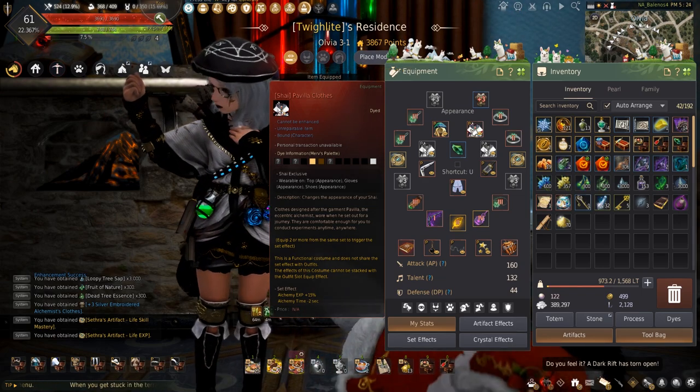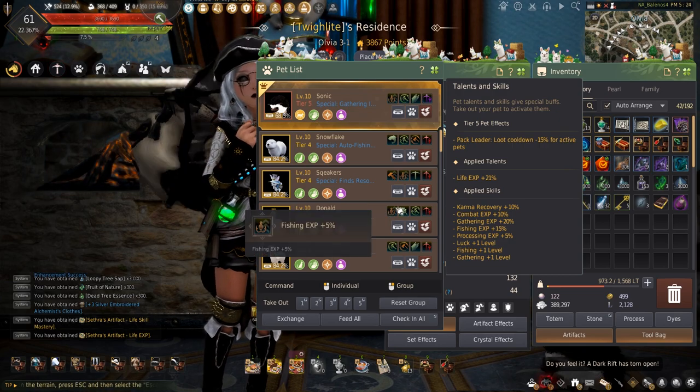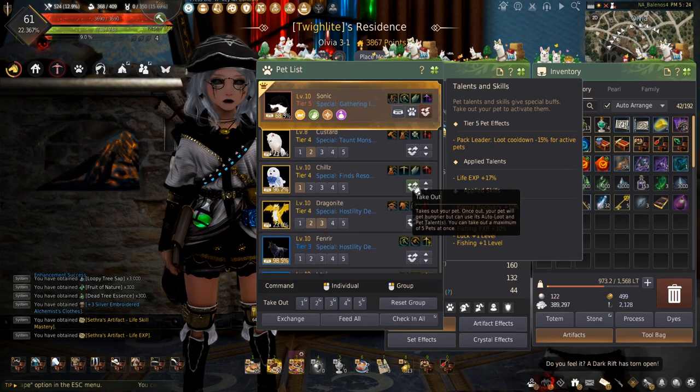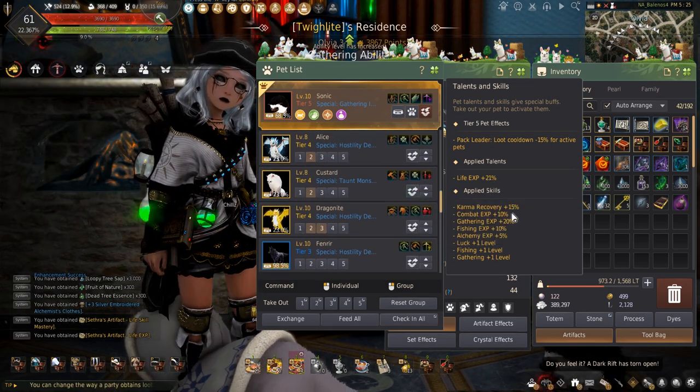I'll be using my Pavilion set to decrease the crafting time and give me more experience. I also have a Petwit plus 5 alchemy experience, and with my plus 21% from my tier 5 hedgehog, this helps me get to Guru a lot sooner.